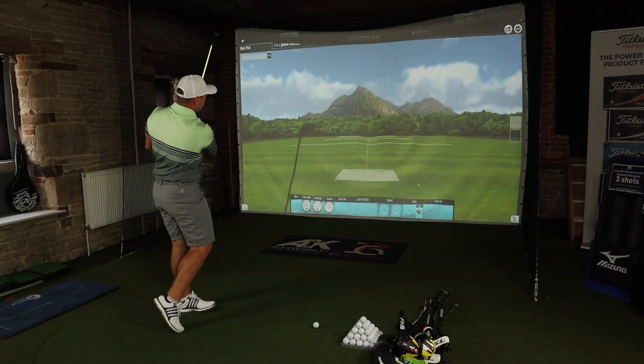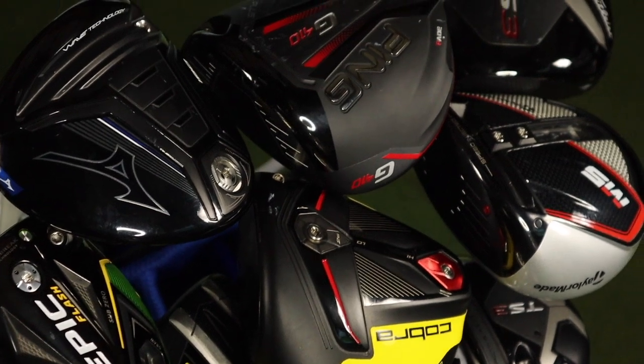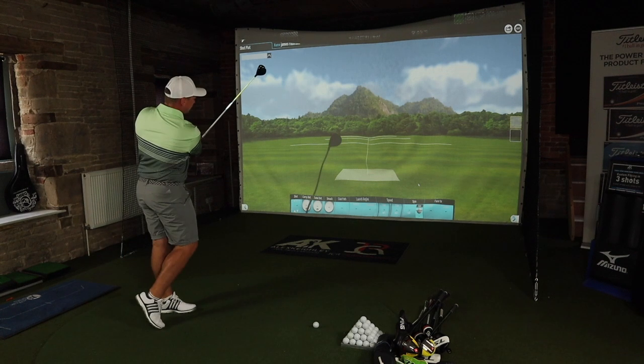This is some lineup of metal woods — some arsenal of clubs. Hit those comments below and let me know which combination you think is going to win. We're looking at teams — a tag team match: Mizuno together, Titleist together, Cobra together, Callaway together, Ping together. Three-woods are going to go off the deck, drivers are going to be teed up. Five shots with each three-wood, I'll pick the best three, and we'll see what the average distance total is. Then we do the same with the drivers, add them together, and see which brand is the longest.